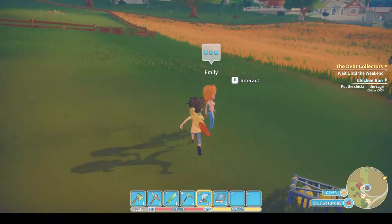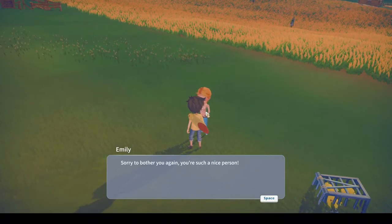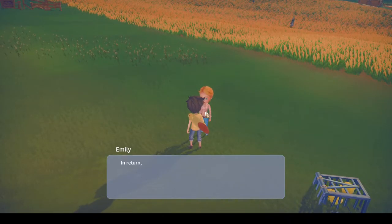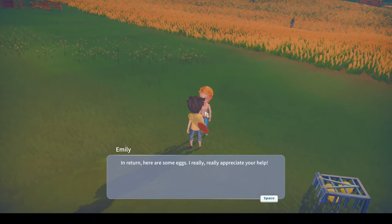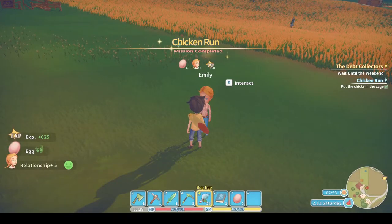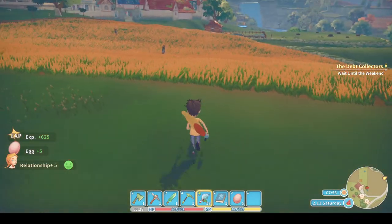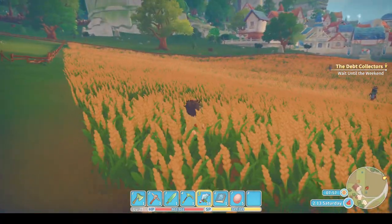Just three little chicks — put them in there and then talk to Emily. She says: you're such a nice person. Why thank you. In return, here are some eggs. I really, really appreciate your help. And I get some eggs. Look at that — some experience, eggs, and relationship points. Five. Cool.